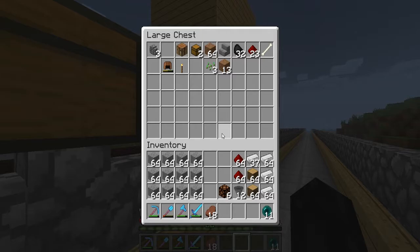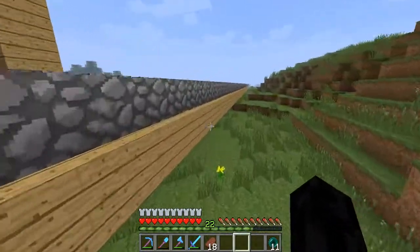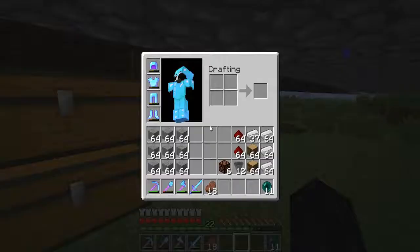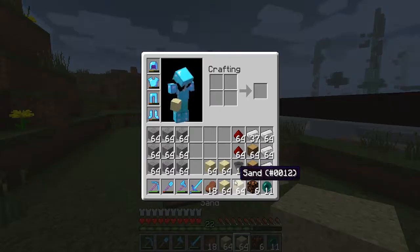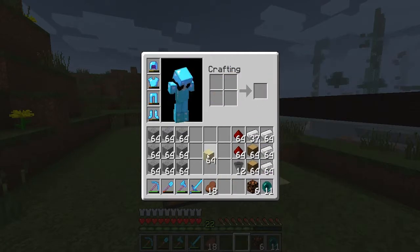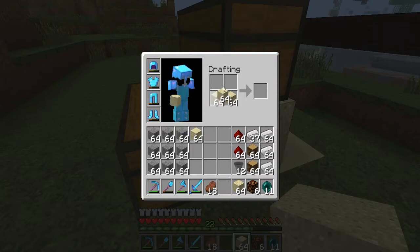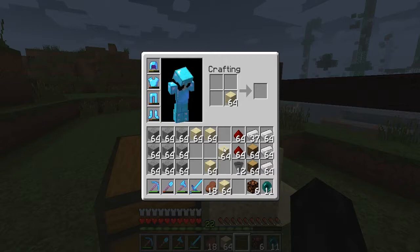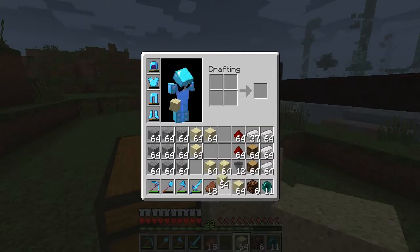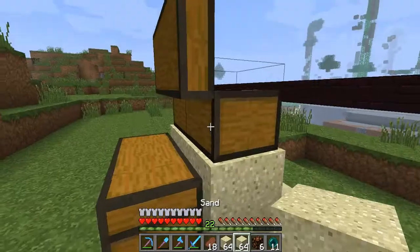We need sand or sandstone — we're gonna be making a little storage area for our ender pearls that's kind of automatic. I'm really getting tired of having to move all the ender pearls myself into chests, and there are too many to fit in the chests I have. So we're gonna expand the platform, create an automatic system so when I kill endermen the pearls go through soul sand in the floor, through hoppers, and into the storage system.